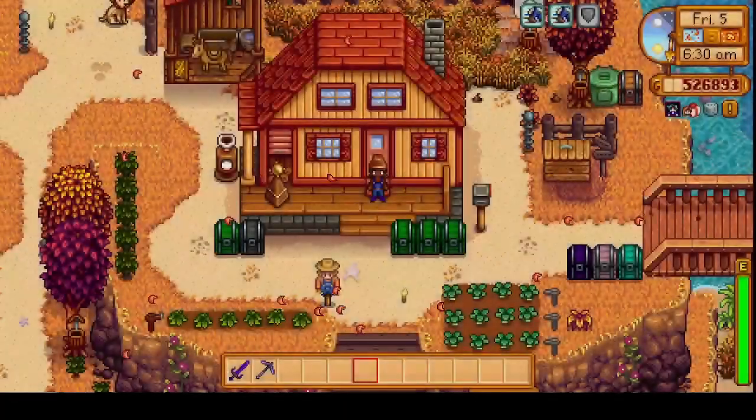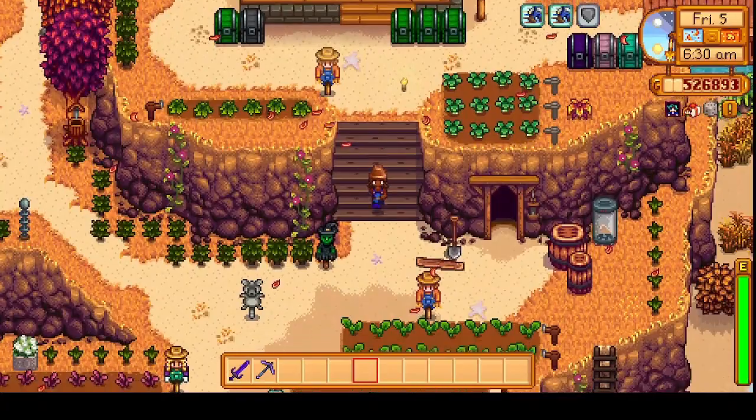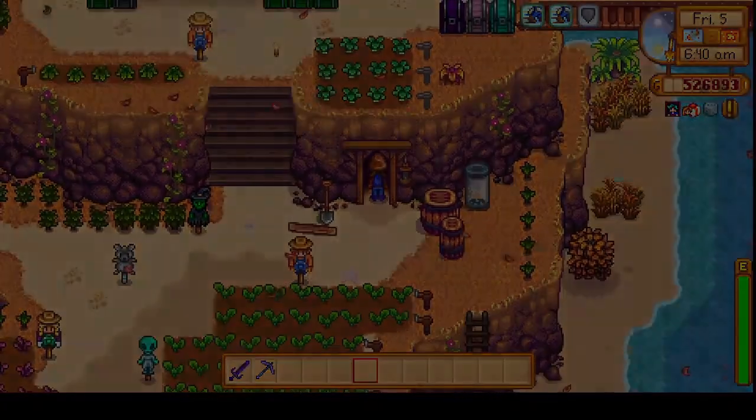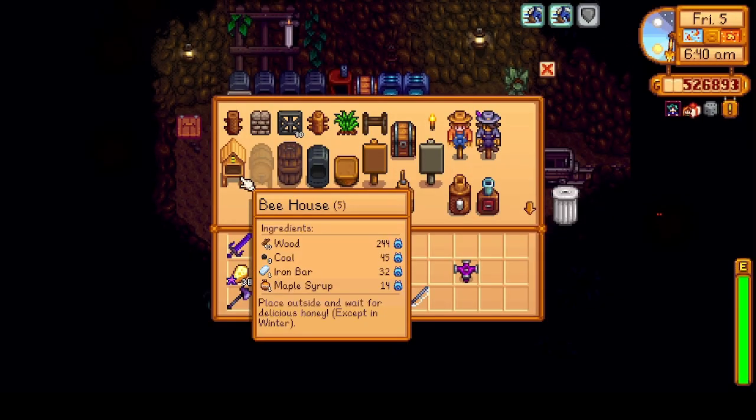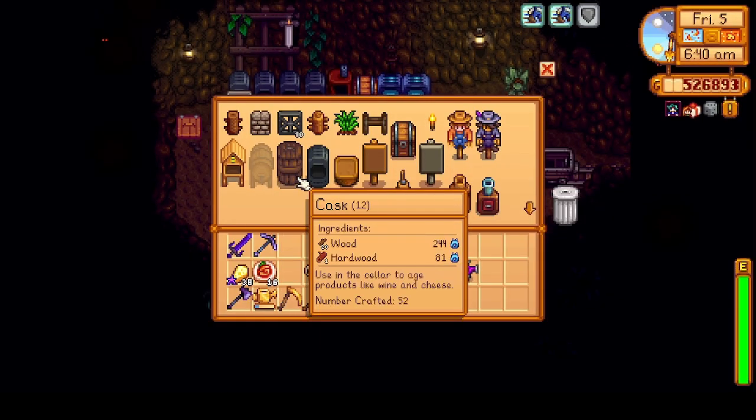Maybe I'll go to Gus's Saloon today and purchase a bunch of coffee. We're not really gonna make our money back on it, but at least we'll get some QI gems from completing this request. We could only make 12 casks — we need more hardwood, we need a whole bunch more wood really.